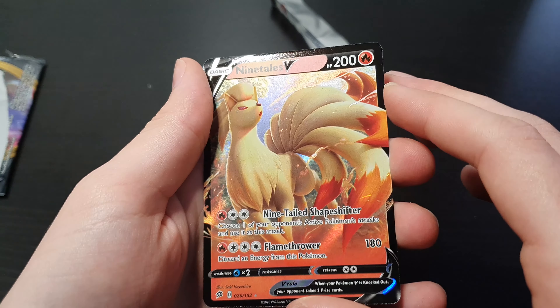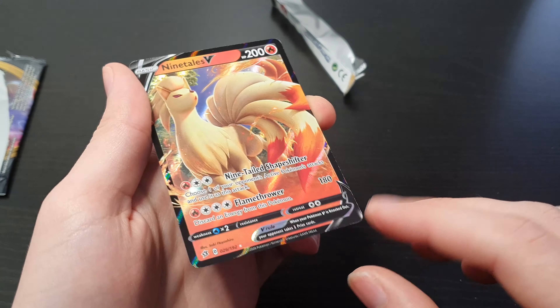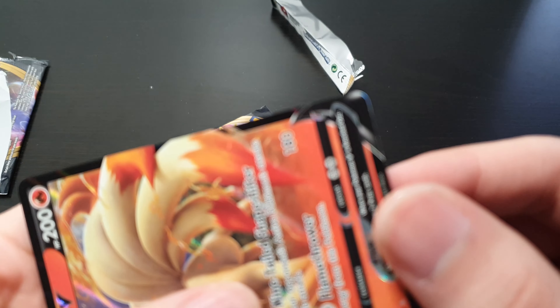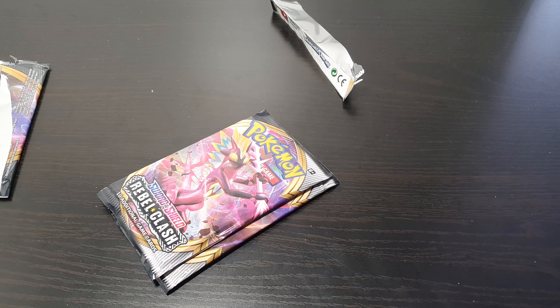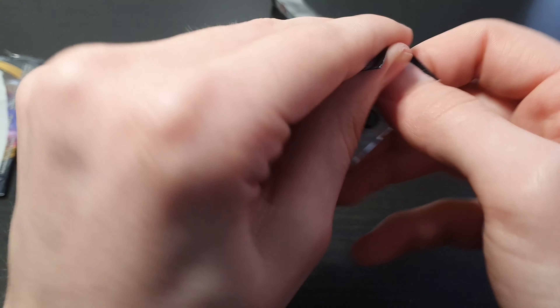So it's the first time we got one — but look at those scuff marks on the edges. Printing error, number 101. Look at that, a lot of scuff marks on the edges there. Damn, it's awesome we got that, but damn those printing errors.